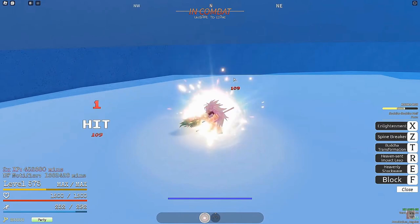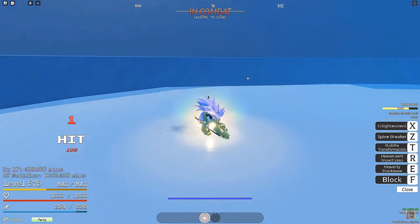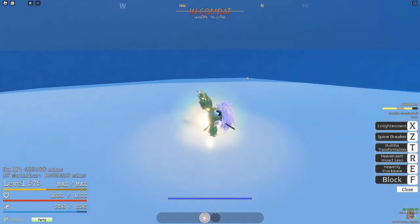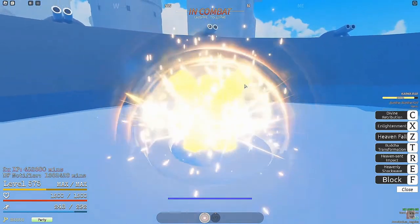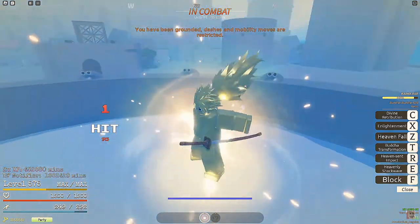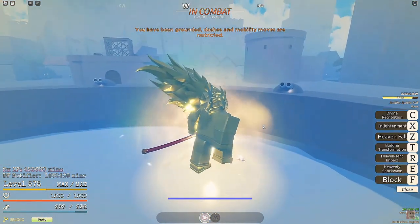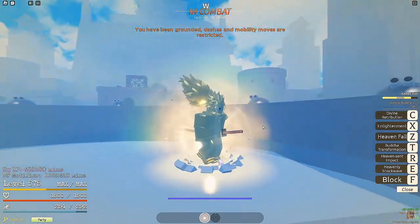It goes down like every second, and then every time you do damage it goes back up. This fruit is actually fire — you can stay in the mode as long as you're fighting, as long as you're actually doing damage. Does it go down faster in the big form? Oh yeah, it goes down faster and it doesn't go back up. Okay, that's fair.